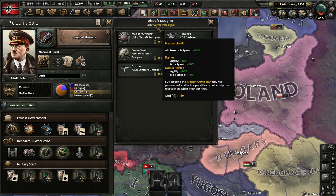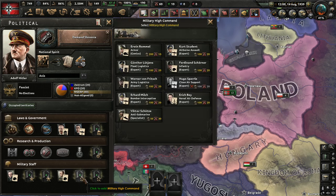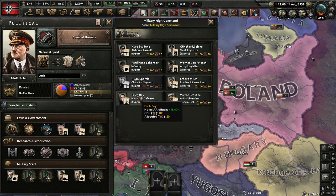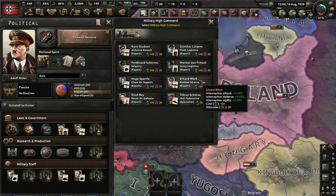You want to choose Rommel Voss, Meister Schmidt, and Mauser. Now for military staff you want to do Rommel and go for...